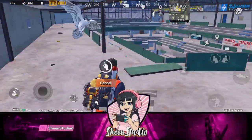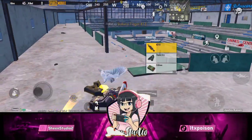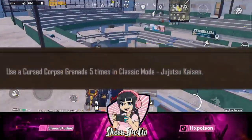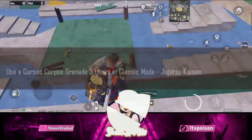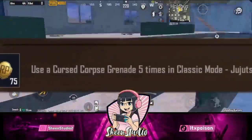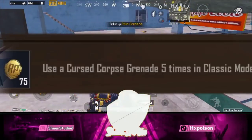As you know, the new week is open — Week 3 is open. There is a mission to use a cursed grenade 5 times. I will give you tips and tricks so you will easily do it. In this mission, I will give you 75 RP points.